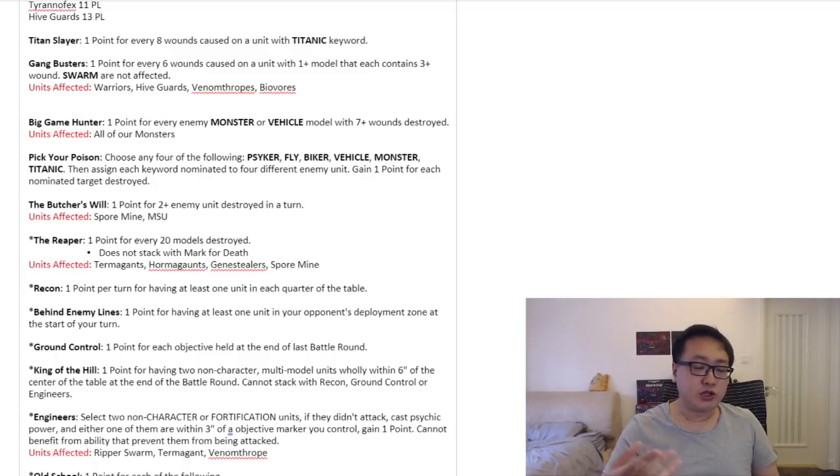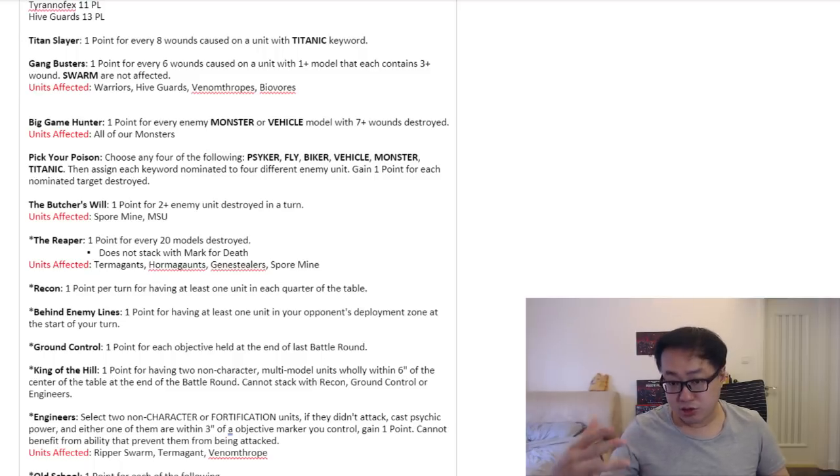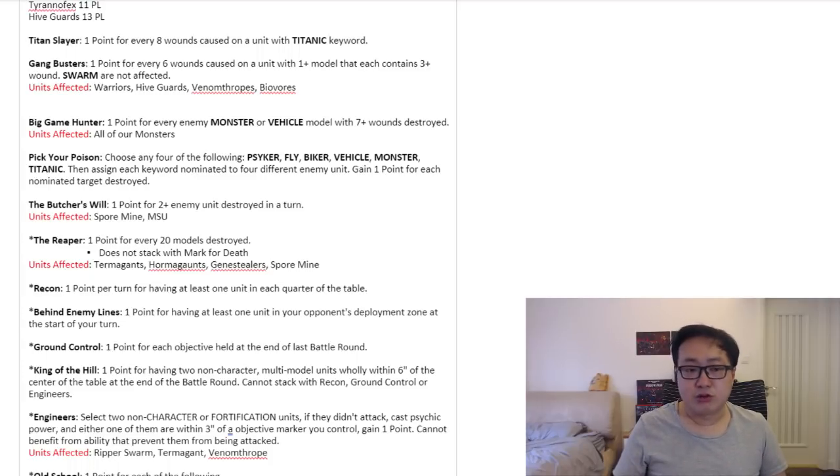So just watch out for that. The units targeted by Reaper are Termagants, Hormagants, Genestealers, and also Spore Mines — Spore Mines count toward the 20 models. The 20 models don't have to be from the same unit — it's cumulative. As long as it's not a model qualified for Mark for Death, it all counts toward the Reaper. This is going to be another easy four-point your opponent can gain if he's playing against a Swarm Army.